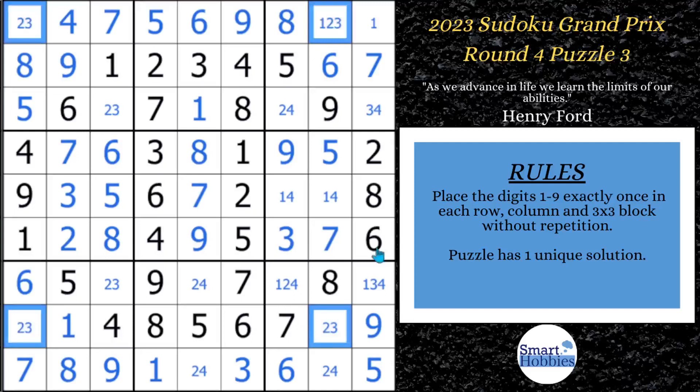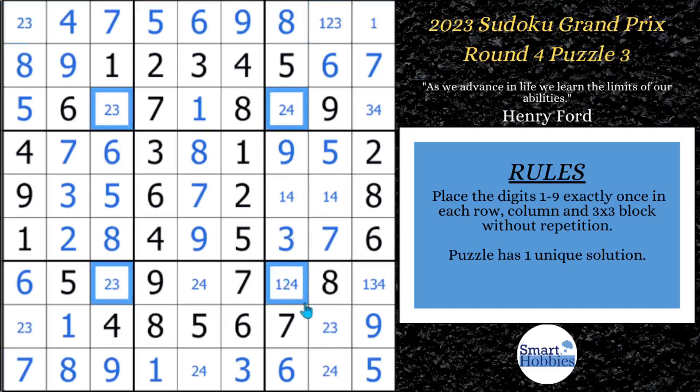The other X-wing you can find is with the twos. In columns three and seven, the twos are limited to rows three and seven. So the twos have to be there and there, or there and there — so you can eliminate a two right here; that cannot be a two. If you're not familiar with how X-wings work, I did make an X-wing and skyscraper tutorial — I'll put a link to it right here. You can check that out.